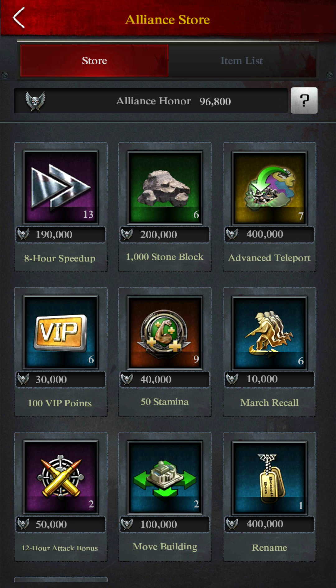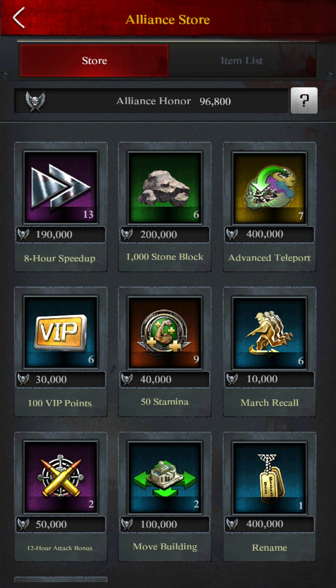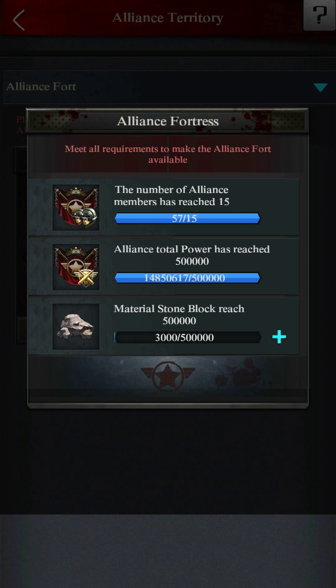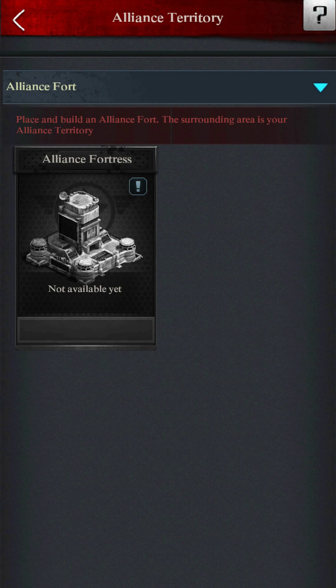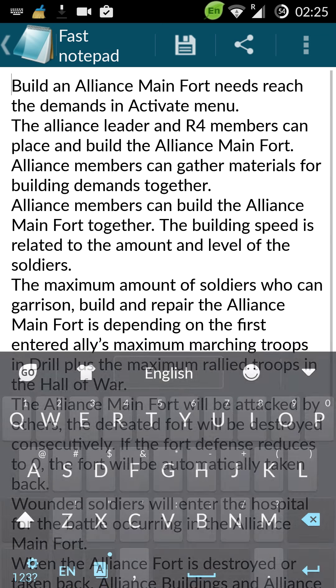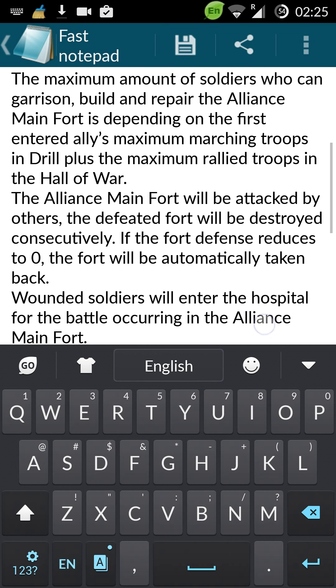You buy it from here using your Alliance honor. I have insufficient Alliance honor right now, but you guys can do it. Once you're able to donate, trust me it's gonna be really good — it's gonna help you out. You've already seen its advantages from the earlier screen.